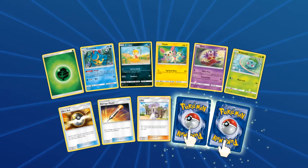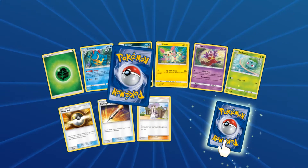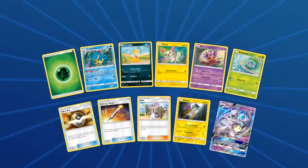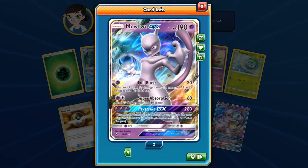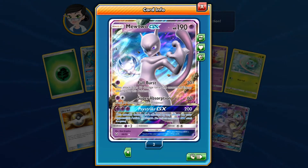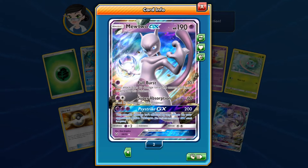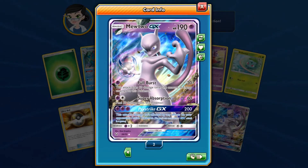Oh, we have doubles! We also got a ton of trainers — look at that, three trainers. We have Raikou Reverse Holo, and our pull here is... We got a Mewtwo GX! That's my beautiful song of the day. Beautiful. Gorgeous. But not as gorgeous as this card.